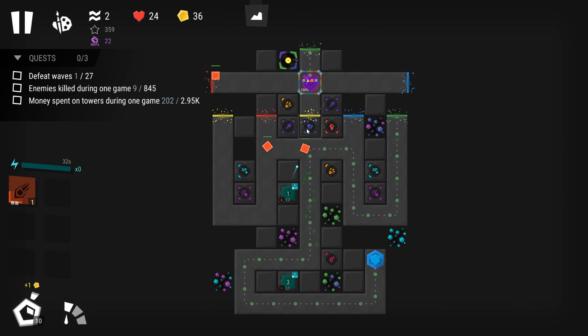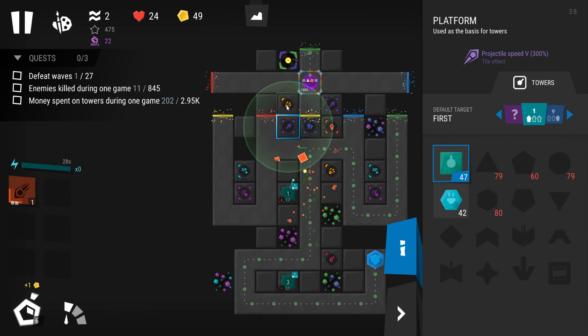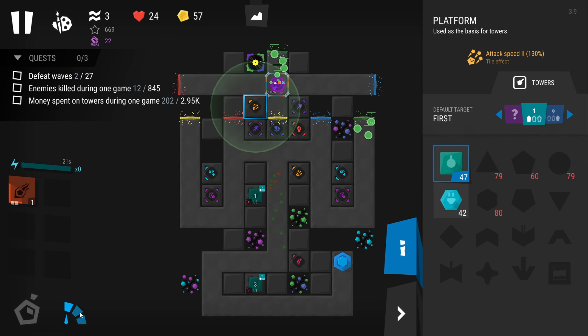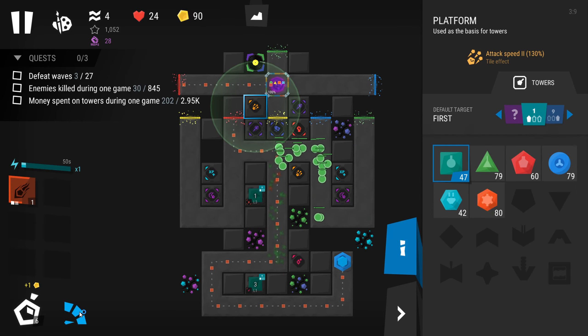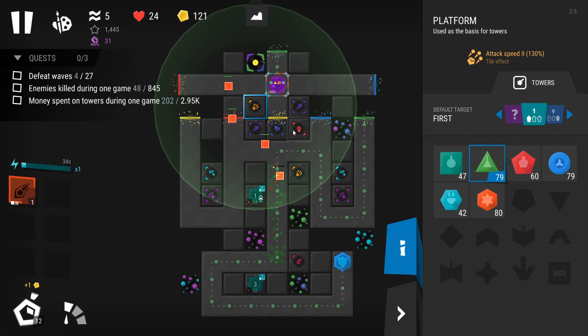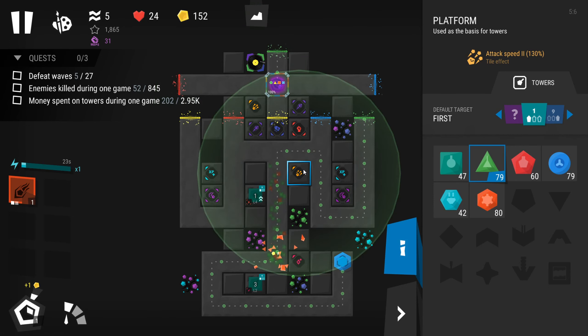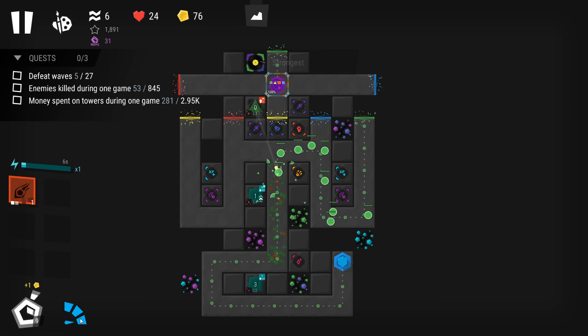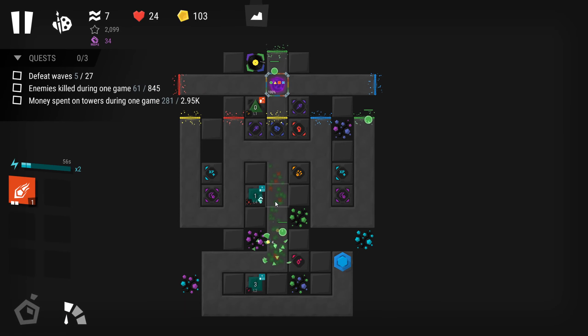Okay, our sniper. Projectile speed or attack speed? Our sniper comes through. I have a sniper coming off right now. Okay, I have to grab him. Let's see — upgraded him already.